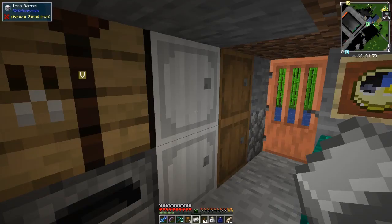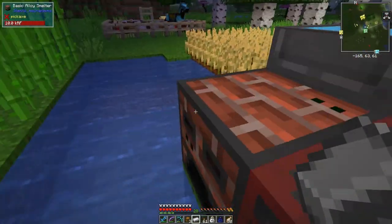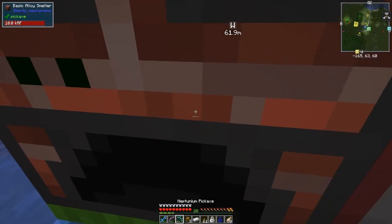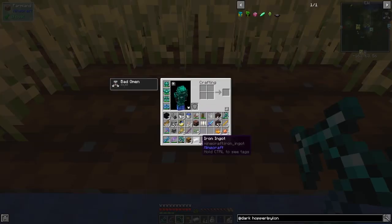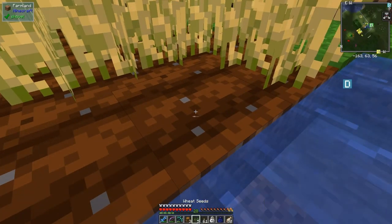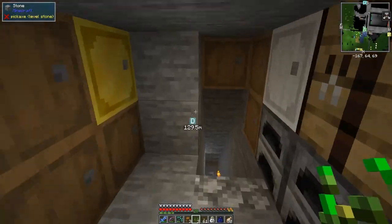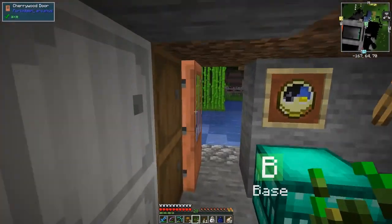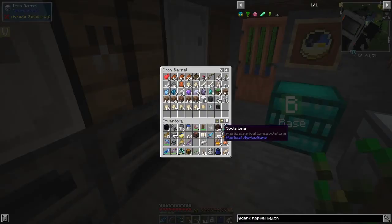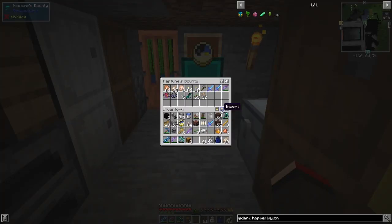I haven't upgraded the basic alloy smelter yet. I'd also like to get some mending on this pickaxe. My inventory is a bit full again as usual — let's get rid of some of this stuff. That chest is already full of seeds — we can do some composting on seeds, that would be sensible. I picked up my sword — I've got two the same so I'll take this one back.